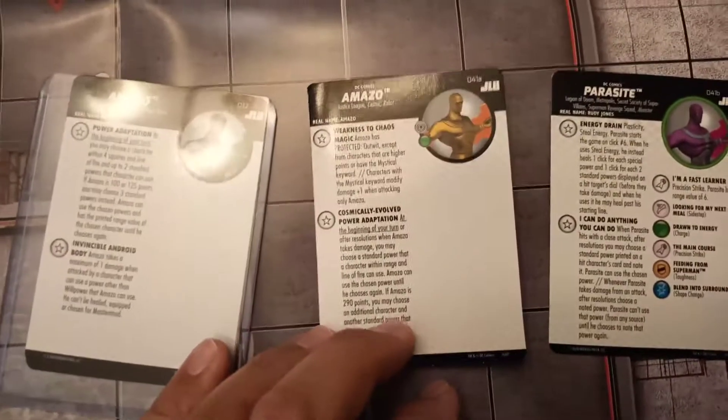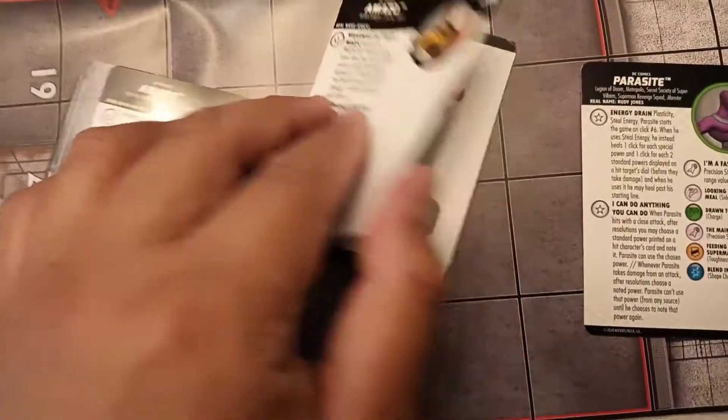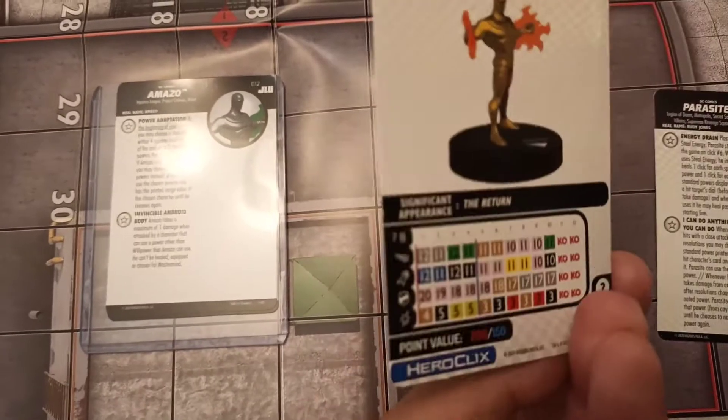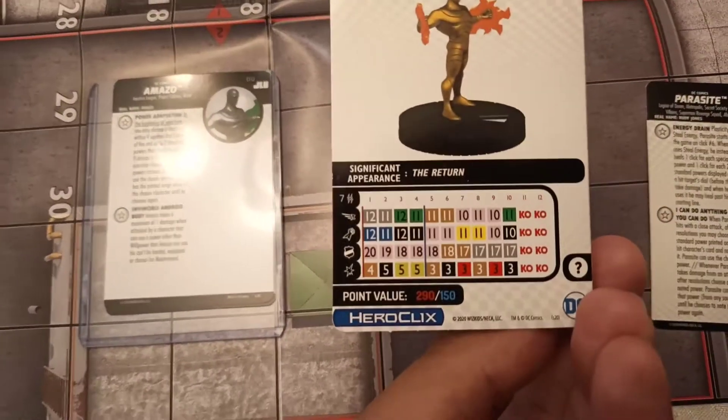Actually, I think this might be a page that opens up. This is just a single card. Here's Amazo — protected at wit. At the beginning of the turn, you can choose a power, what someone else knows, and then you can keep that until you choose again.